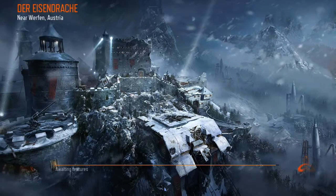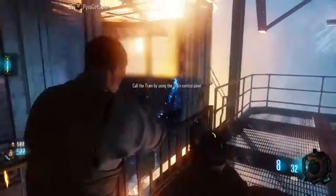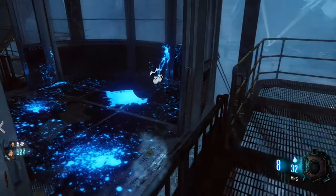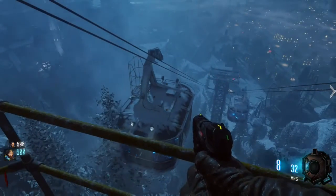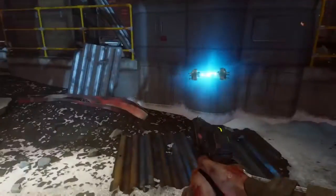What's up guys, welcome to our first video on this channel. Today I'm going to be showing you how you can get the left gondola, or left tram, up in the middle of the game on Call of Duty Black Ops 3 zombies — the Der Eisendrache map. This is a very easy process. Before the video starts, please leave a like and subscribe for more awesome Black Ops content in the future.